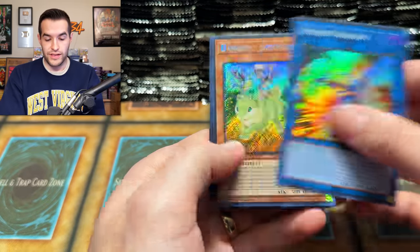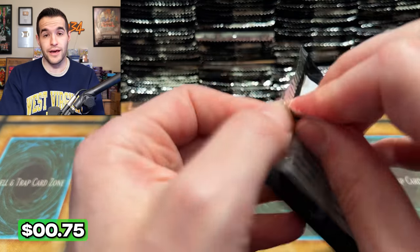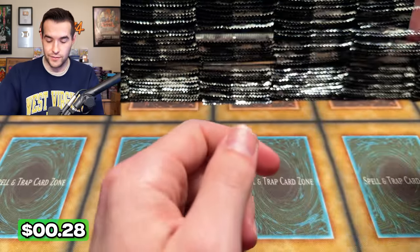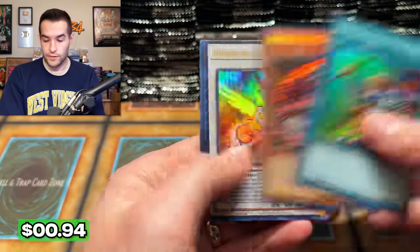People would be like, wait, there's an Ulti Ghost in here, what does that even mean? I think that would be incredible. I think Konami — I don't know — if you're looking for an advisor, you got a guy over here. Specter Border. And then the rest of the set could have some staples. If we go to the one reprint set a year model, this probably wouldn't work for just a few reprints, but you could have a ton of collector cards.